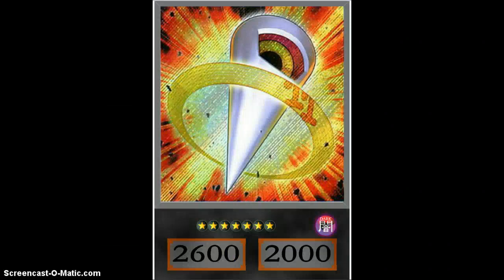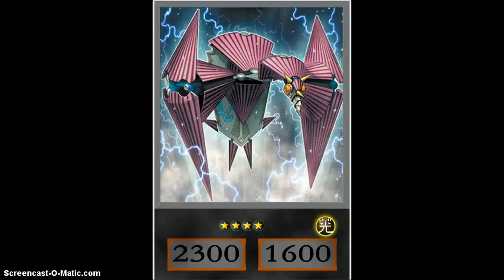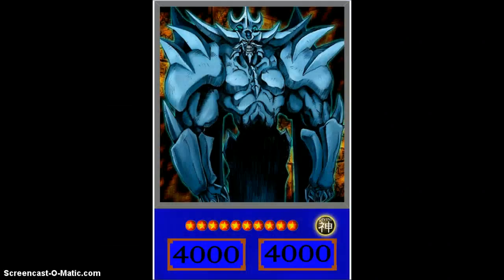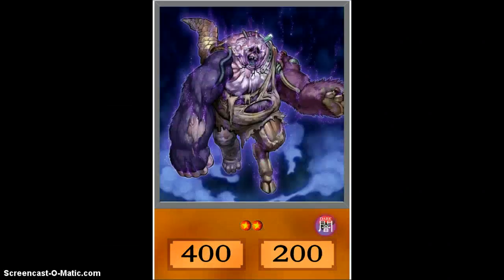We have Monster Reborn in OCG and TCG forms. We have MST, Negate Attack, Grand Mole, Grandmaster, and Hanzo. The Number cards we have are basically the ones people actually play: Big Eye, Leviathan Dragon, Giga-Brilliant, Shock Master, Acid Golem, Utopia, Dark Mist, and Utopia Ray. We have all the gods as well.